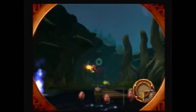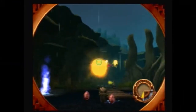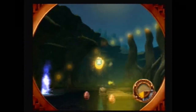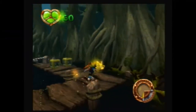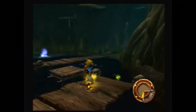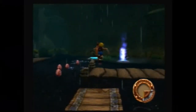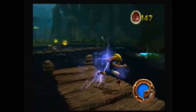First, we want to shoot these bat things because they're really annoying and it's best to take them out right now. Okay, let's head out over here. I'm going to fully grab these precursor orbs and head back over to that jump pad.